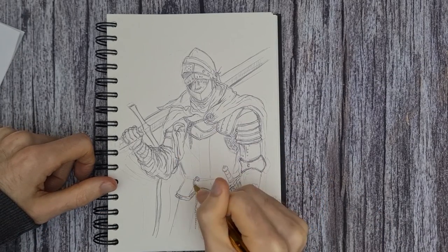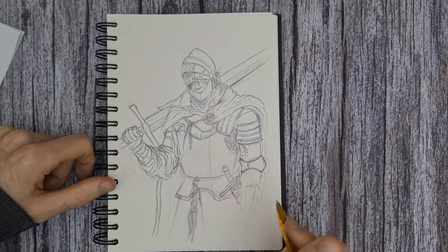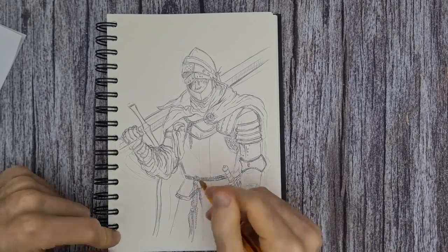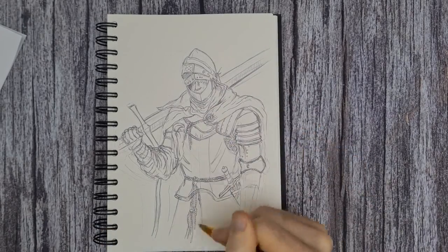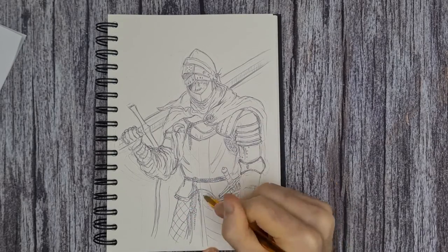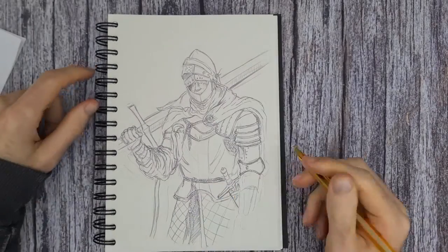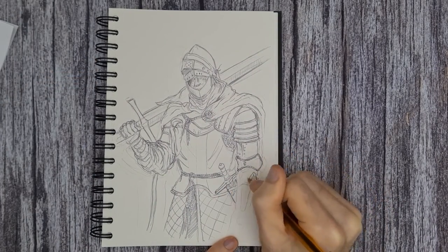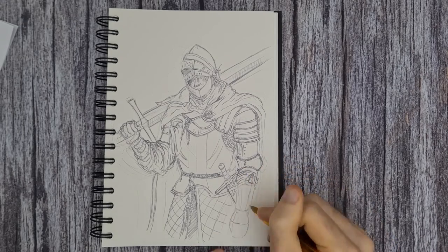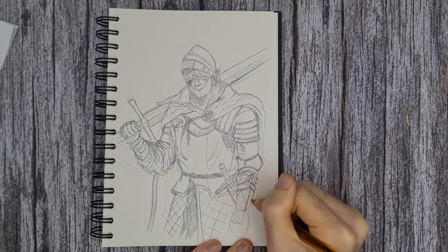I cannot remember what the brand name of the sketchbook is but I will find it and put links in the description box below for those that are interested. This is page four of the sketchbook, and I'll also put links in the description and on screen to the other sketches I've done in this book so far. I think page one was like a skeleton warrior, page two was a weird dinosaur rock creature, and page three was a skull with all flowing tentacles and various random stuff coming out of it.